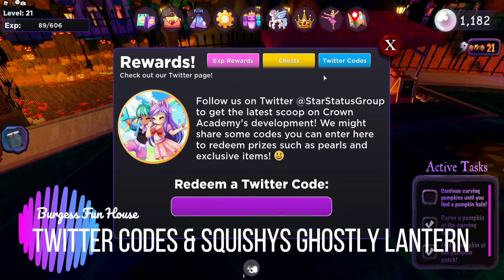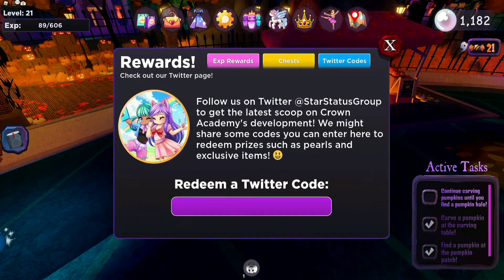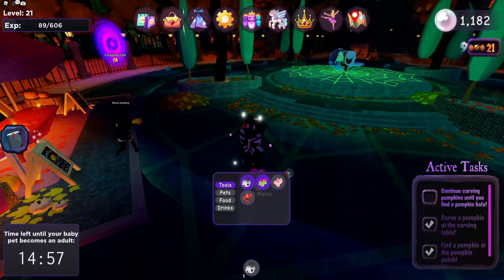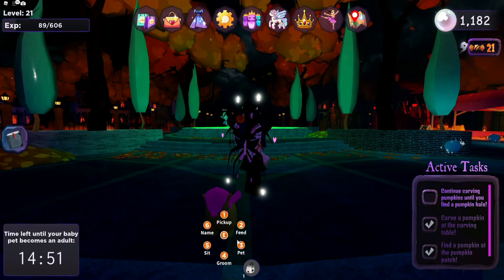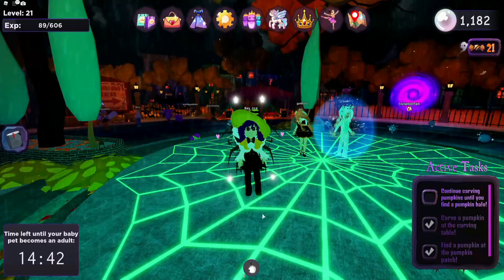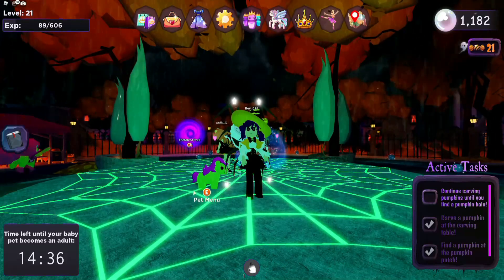I want to show you guys a new Twitter code that you can use. It is zombie corn. And I don't know what that gave me. Alright, so that gave me a new pet here — a zombie corn. Look at it. It is cute. Look at the little bitty zombie corn. Come on up here so you can see it better. How cute. So you get a new pet with the code zombie corn.